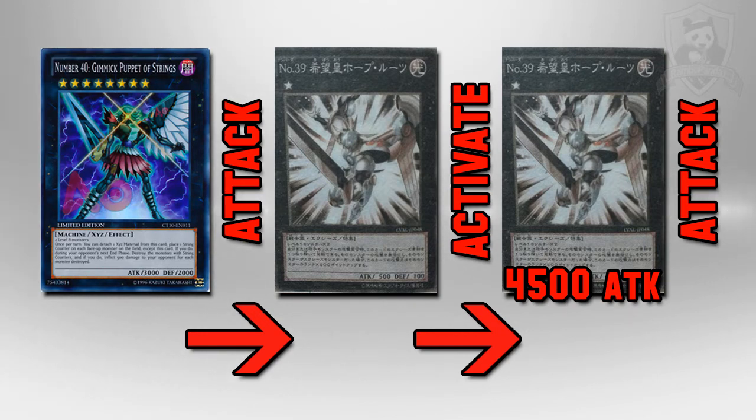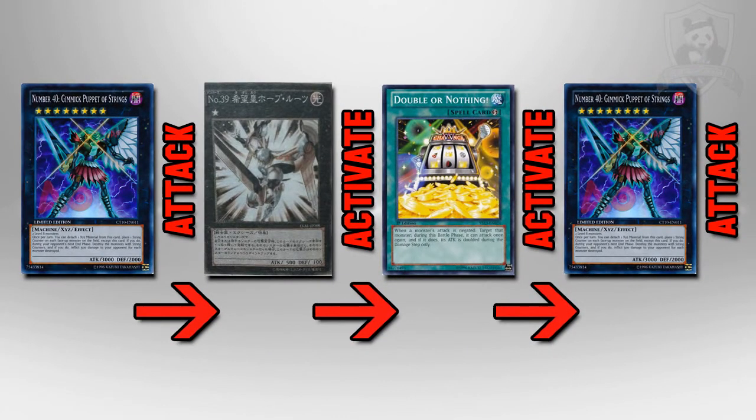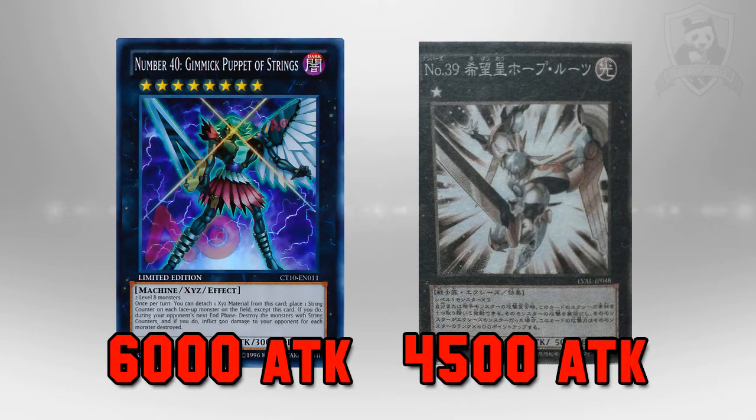This next combo is pretty much identical to the last one, but we're throwing another card into the middle of it — Double or Nothing. Double or Nothing is a very good card: when an attack is negated, that monster can attack again, but this time its attack is doubled. So you do the exact same thing — attack with Number 40, negate the attack, and now Utopia Roots is at 4500. Activate Double or Nothing, and Gimmick Puppet of Strings can attack one more time with 6000 attack during the damage step. Use that to destroy a monster and deal a lot of life points if it's in attack mode, then attack with Utopia Roots. Throwing Double or Nothing into that combo makes it really viable.